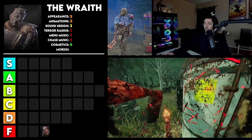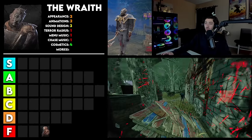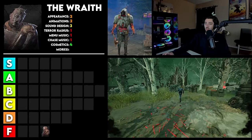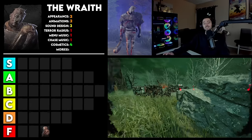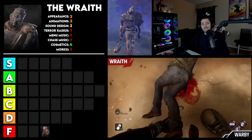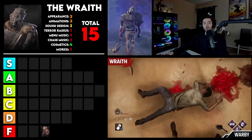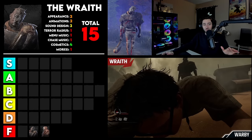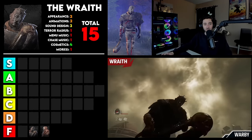The weapons completely change as well, which I like a lot. There's just a huge variety, even with the default recolors — they look very, very good on him. And lastly, the Mori is getting a 1. It's just basic — it's very, very nothing. So that gives him a total of 15 points, which places him right next to Trapper. I promise we're not going in order from F tier to S tier — it's just kind of a coincidence that they're going in order right now.